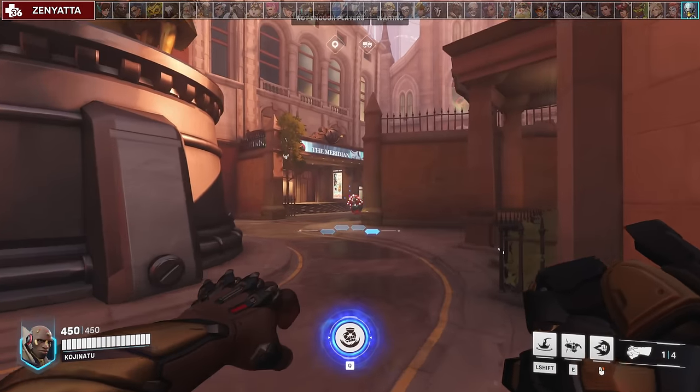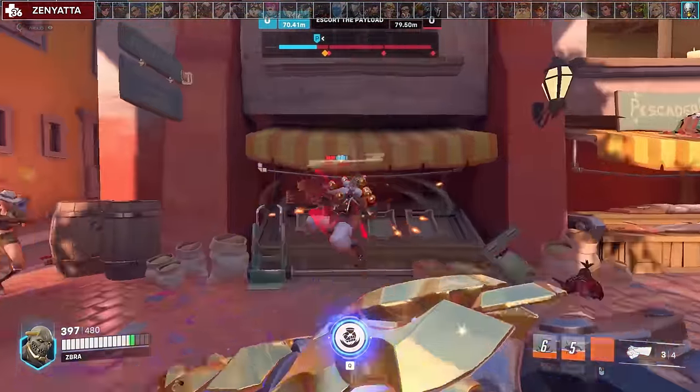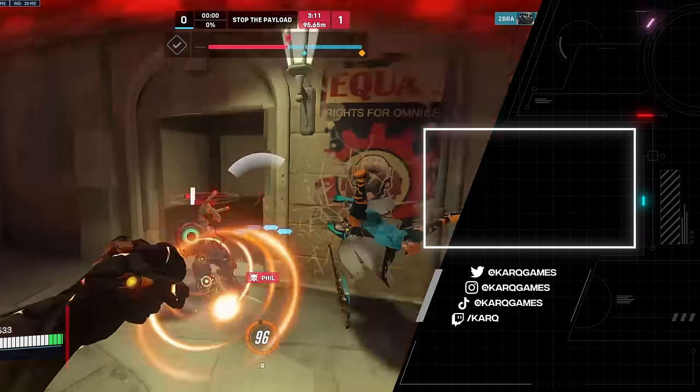Against Zenyatta, look for angles where Zen is spamming to power your block. Other than that, he has no mobility and is one of your highest priority targets for a free kill. Thanks for having me KarQ — you can find me at twitch.tv/zebra or on YouTube as Zebra.